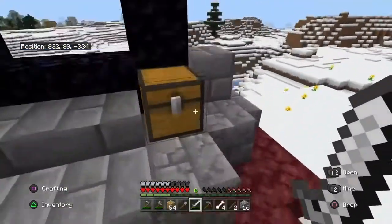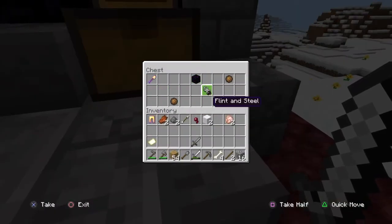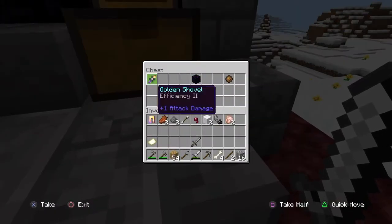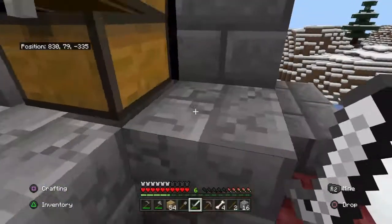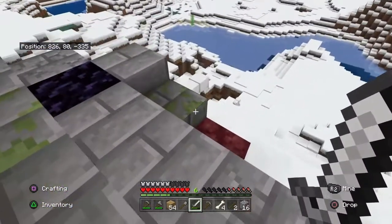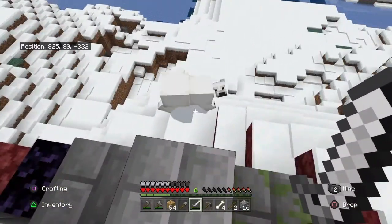I've got to say this ice biome looks pretty nice. I see some gold, enchanting tools, and some fire charges — overall pretty nice. Is he coming for me?